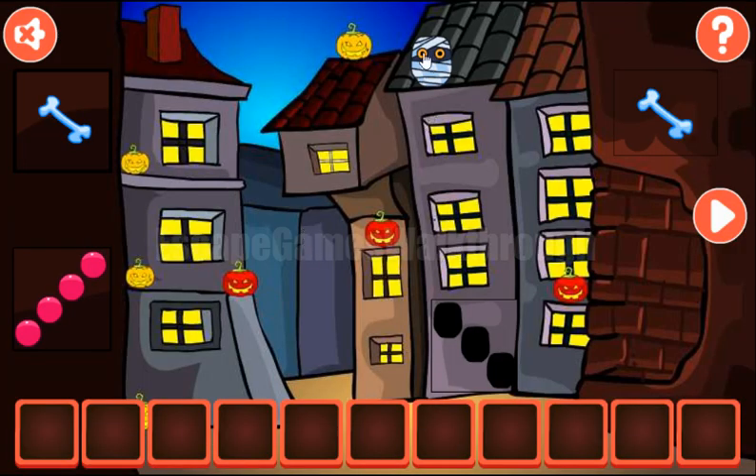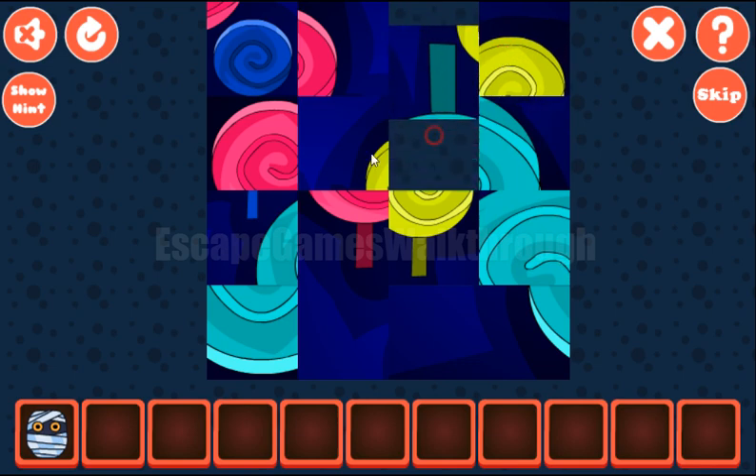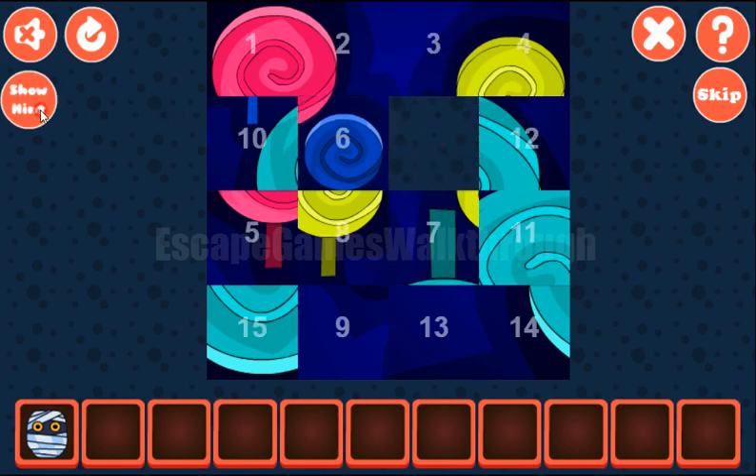Let's take this zombie here and solve this picture puzzle. As always, the first row is 1, 2, 3, and 4. Then we have 5, 6, 7, 8.